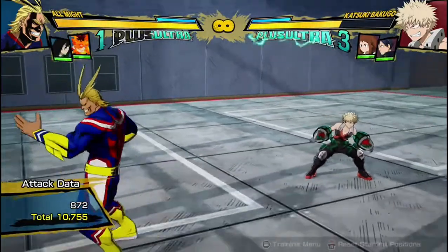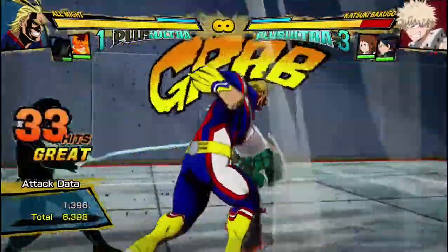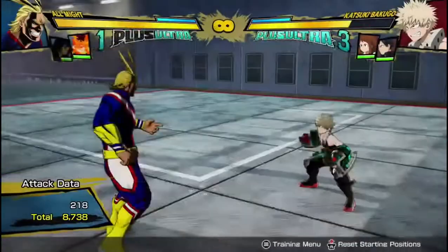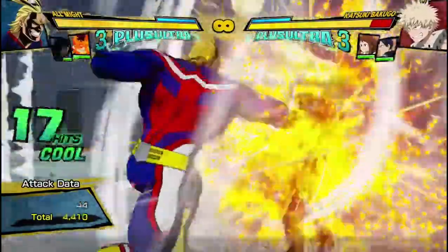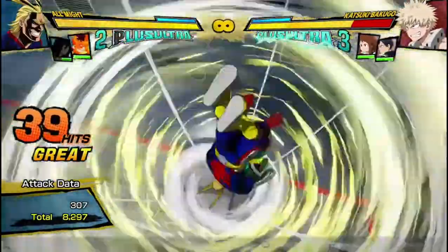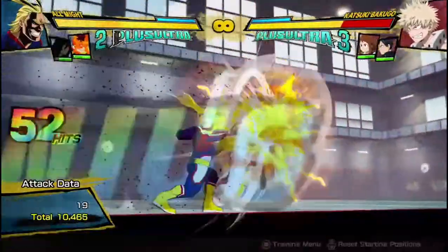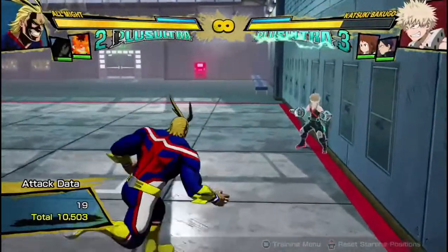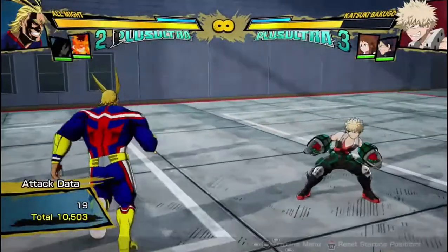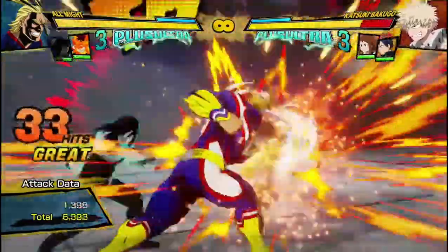If you want to extend with the support, it's really easy with All Might, because after he does his part two, you pull out Aizawa and then he's trapped there, and then you can go into the regular combo after that. I don't often really do this, because the damage payoff isn't that much more — it would have done about 10,700 damage. I recommend if you're going to use a support, just make it completely free, and you still get really good damage for a free combo.